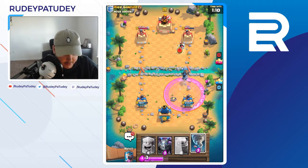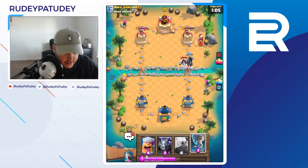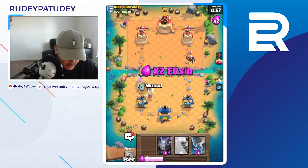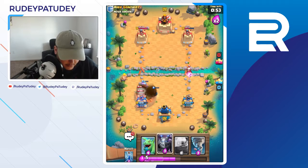Okay, dark prince gonna get the charge going. Oh man, ice golem is gonna stop me. Another deck I really want to try is — I forgot what it's called — but it's the hog cycle deck with musketeer. It's basically like the really good free-to-play hog rider deck, so that's something else I want to give a go.